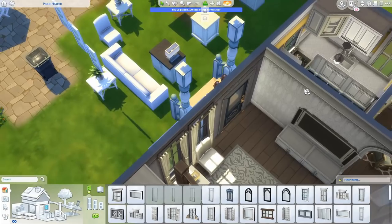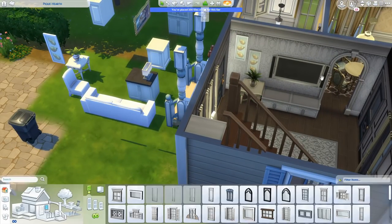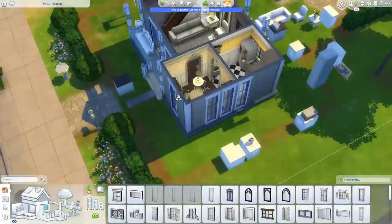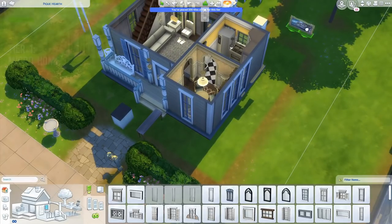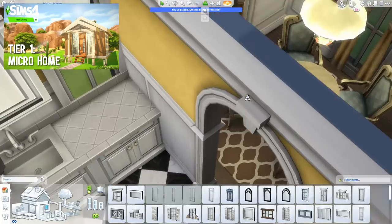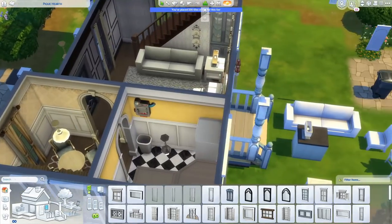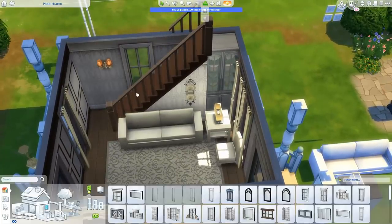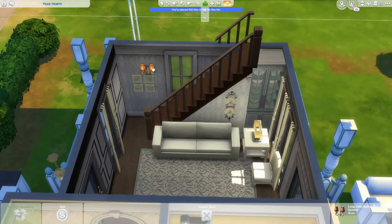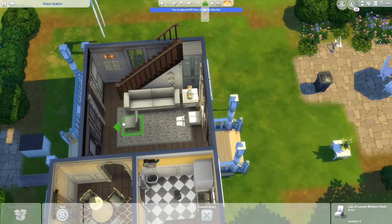Obviously I had to delete a lot of the countertops because the kitchen's like a quarter of the size now. If you guys saw my renovation yesterday, I renovated the default starter home that came with Tiny Living — it came with a micro 32-tile home. I said in the video that I wasn't sure if it was built by SimGuruNinja or not. SimGuruNinja, by the way, is one of the developers.